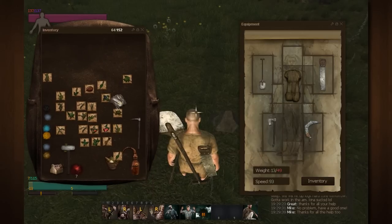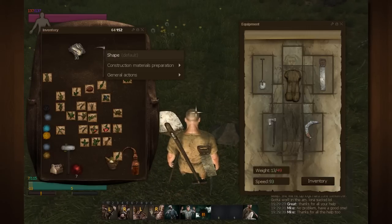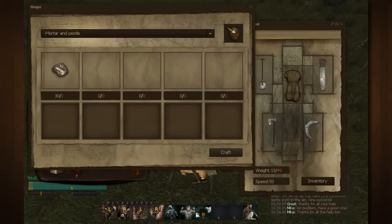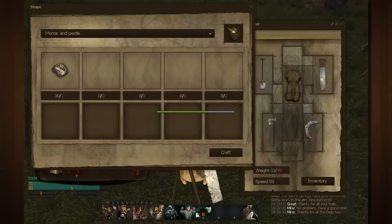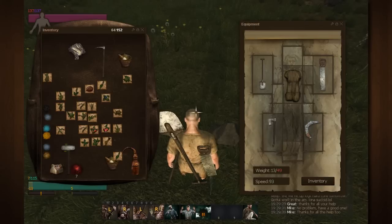Once you have enough herbs, what you're gonna do next is take some stone — the stuff just dug out of the ground — and a pick. Right-click on your pick, go to Shape, and go down to Mortar and Pestle. This is going to require two rock. Go ahead and craft yourself a mortar and pestle. Make sure you have the pick in your inventory, not on your person, and your character will craft the mortar and pestle.